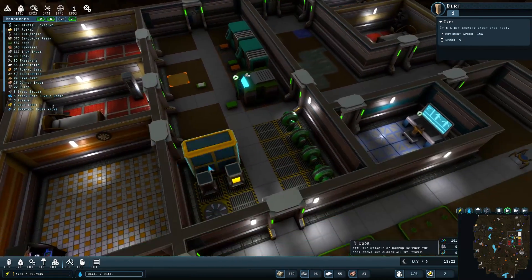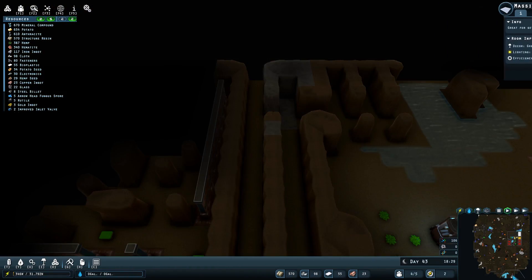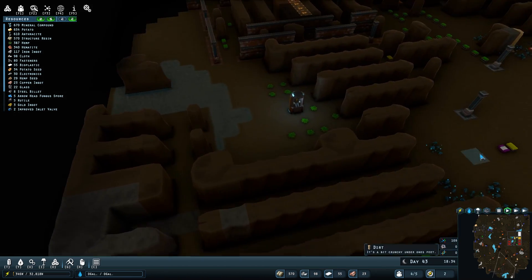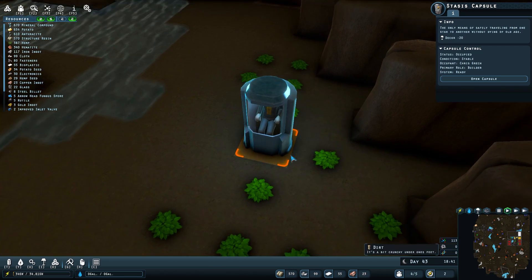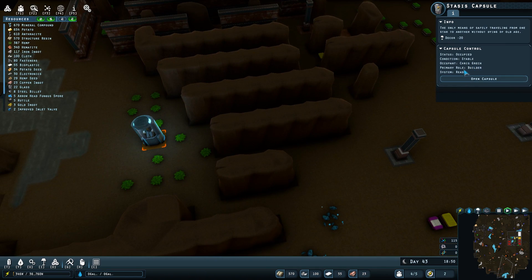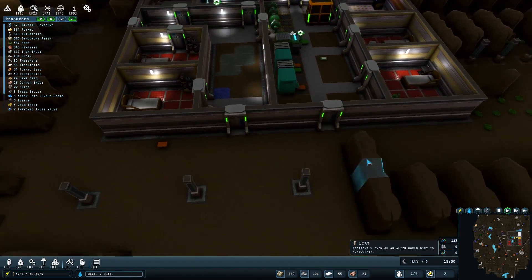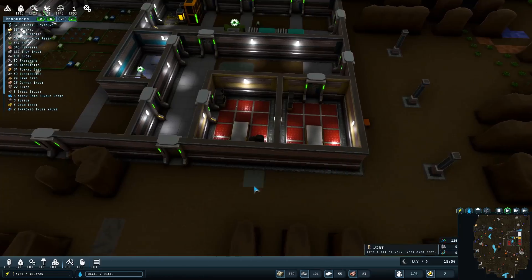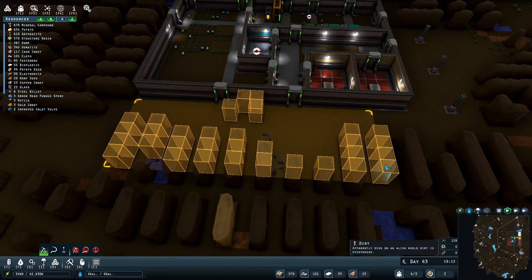One last thing in the mid-game: you're going to find more colonists. Here he is just waiting in a sitting position, waiting to be unlocked. Let's get Chris Grech out here — he's a builder. That's going to be great to have. But we don't have a bed for him yet. I basically want to get his room ready before we invite him out. I'm so hospitable.